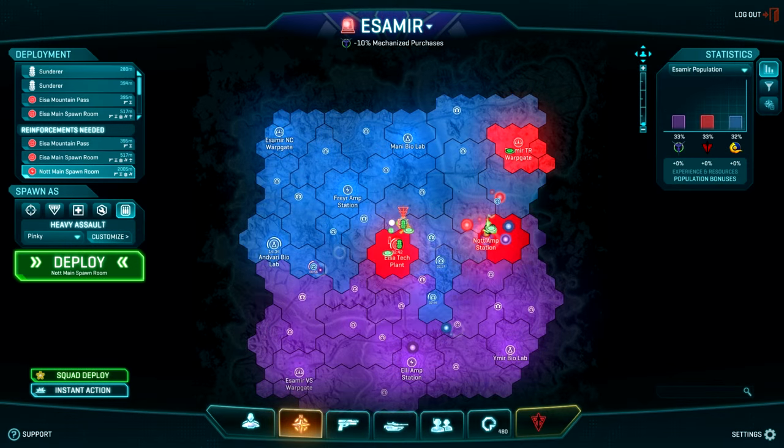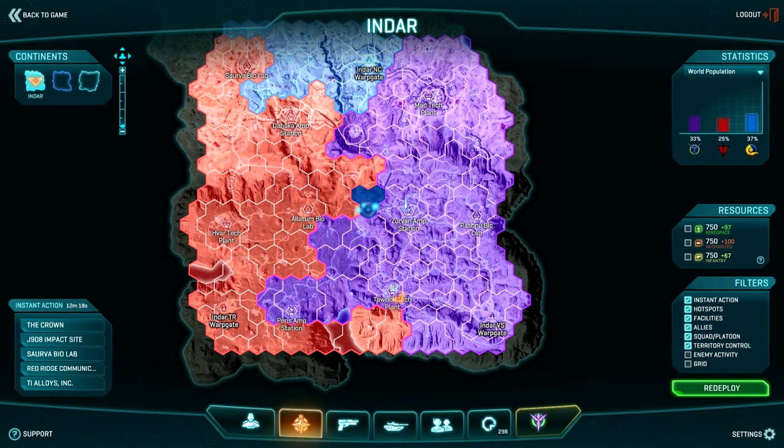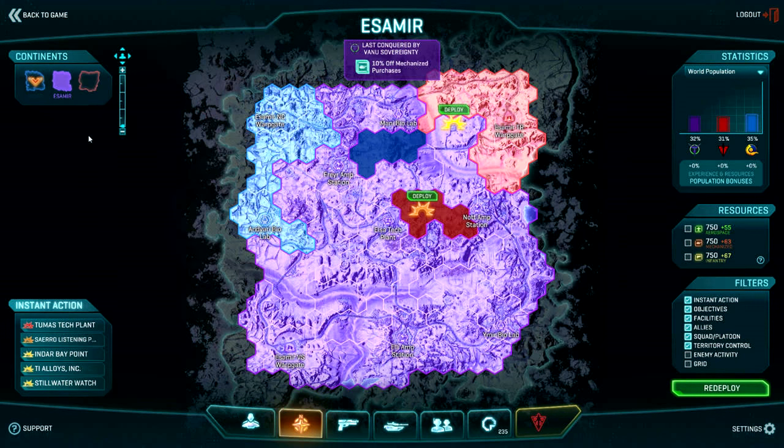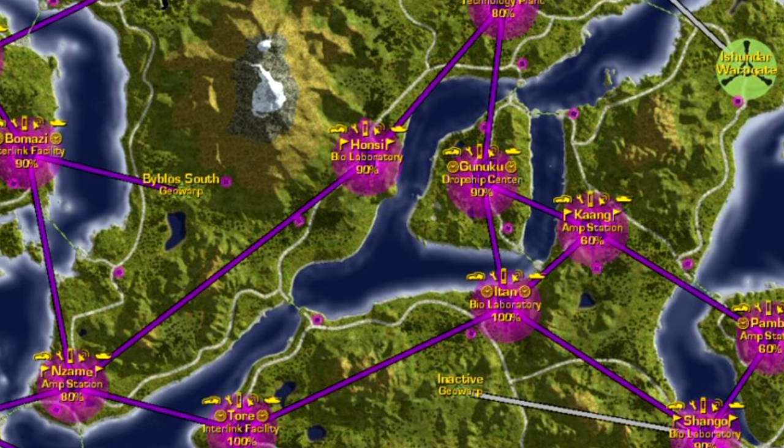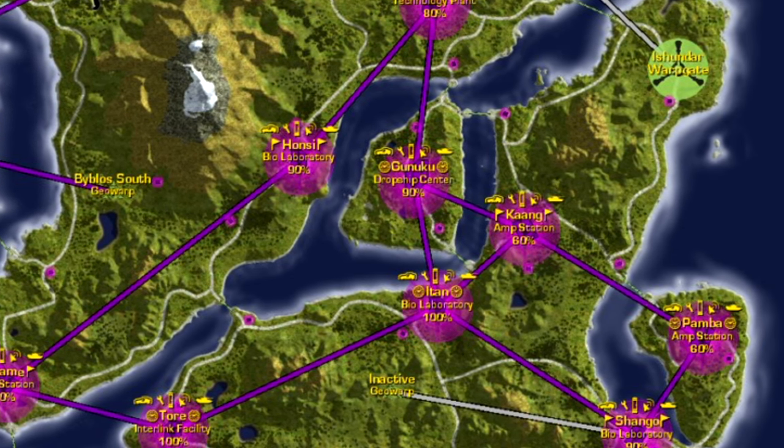In the early days there was chaos, otherwise known as the hex system. As long as you touched the territory you could attack it. When a fight ended, who knows where that population was going next. The beauty of this system was it felt like such an open world — you could really go anywhere you wanted. The problem was it was tough to find the fight sometimes. So the lattice was adopted to try to make it more predictable as to where the fight would be next.